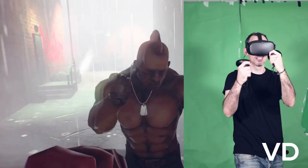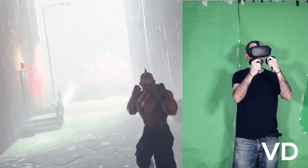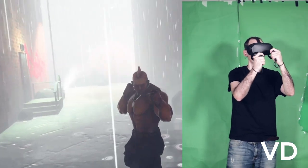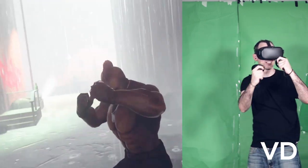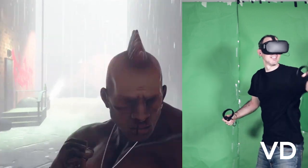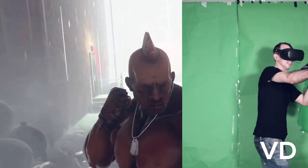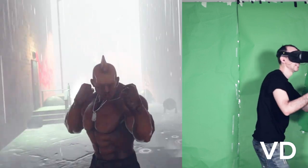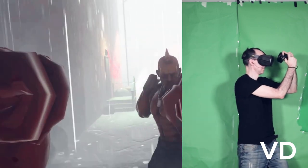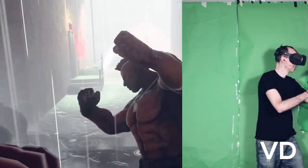A couple of things to look out for: first of all, your play space. I recommend that you have at least three by three square meters of play space rather than two, because you will be jolting around and your opponent is going to force you to turn around 360 degrees. Also, with Virtual Desktop there seem to be more glitches when you disconnect the link cable — it's better to just restart the computer completely and then it's absolutely fine.